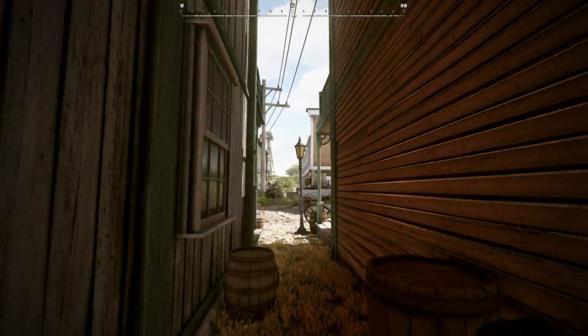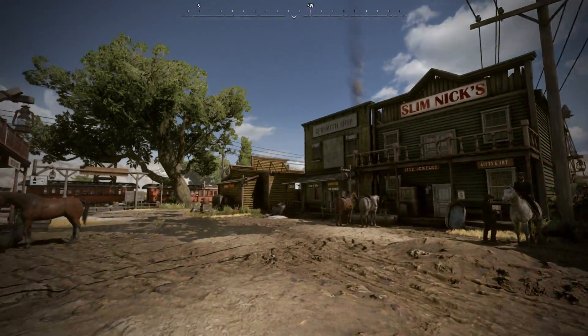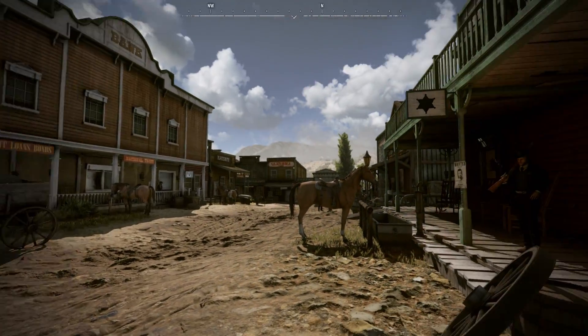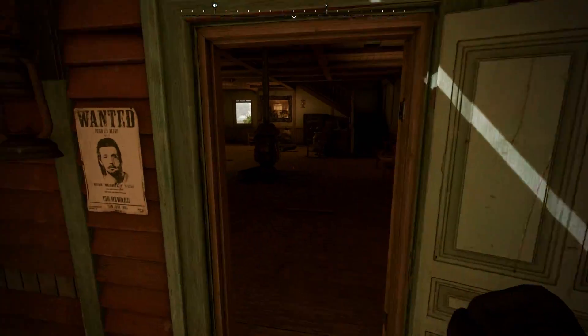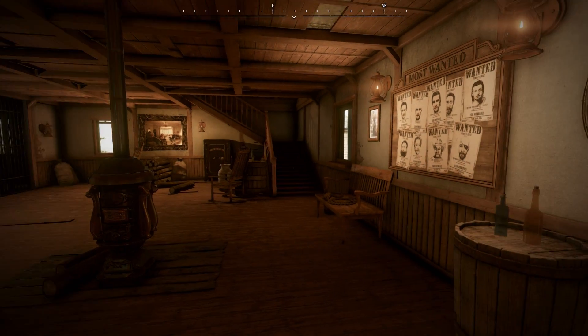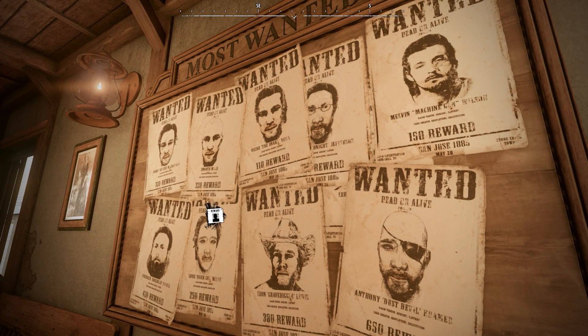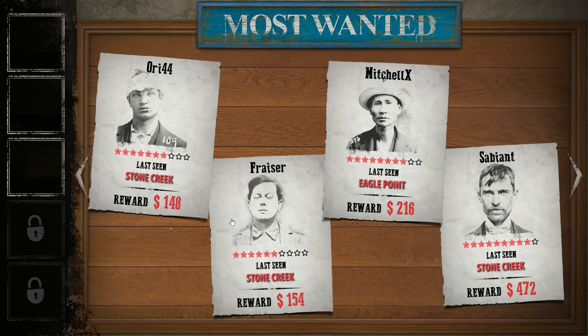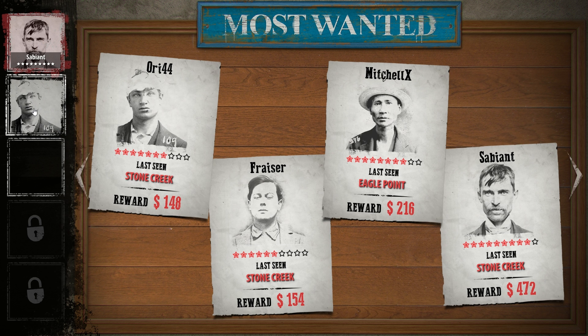If your reputation gets bad enough, you might end up on the most wanted list. The sheriff's office is where you can see the most wanted board, and if you want, enroll for duty as a deputy. Any player can claim a bounty — just go to the bounty board, click on it, and drag and drop the bounties you want to collect.